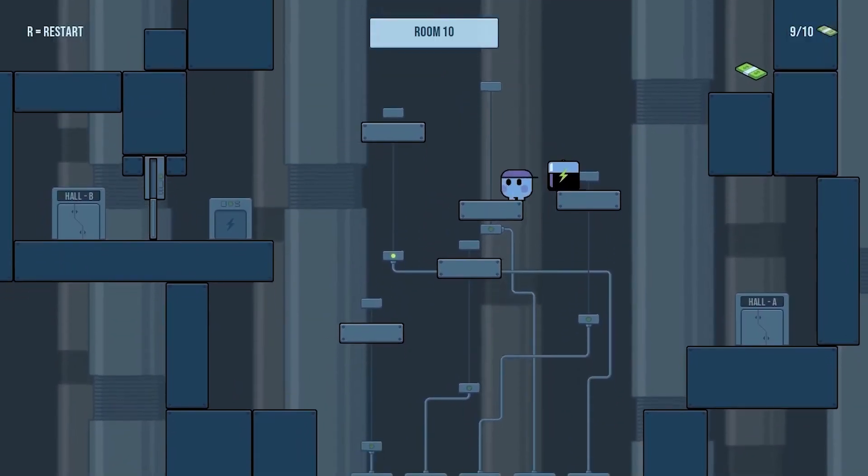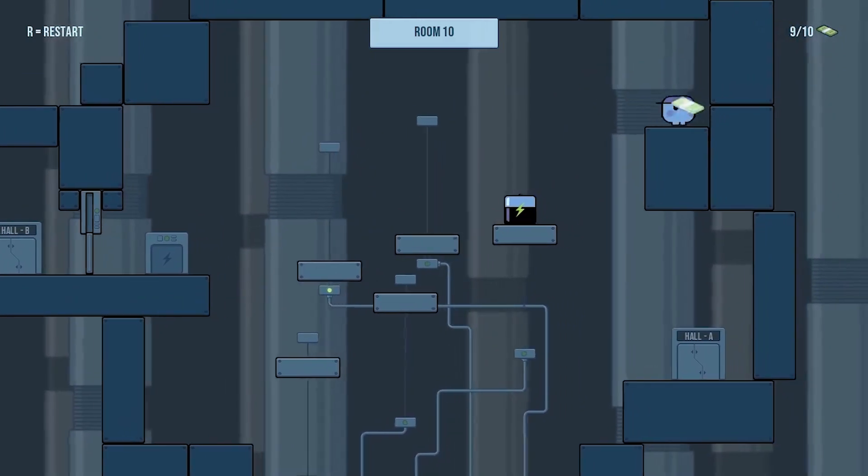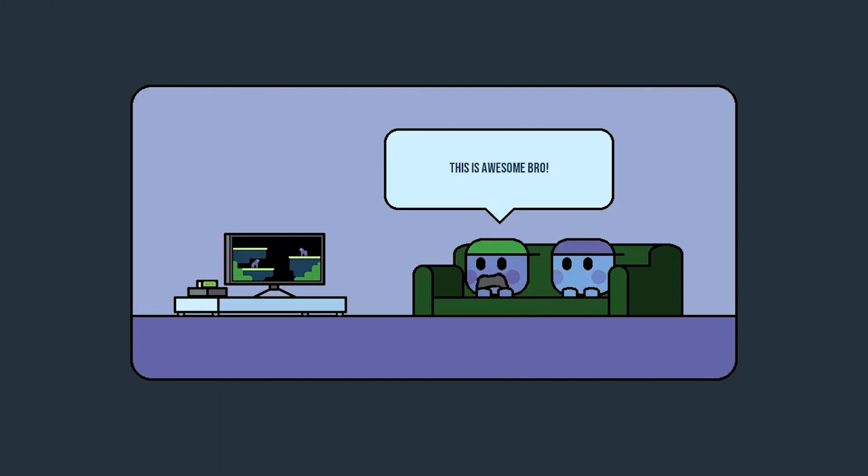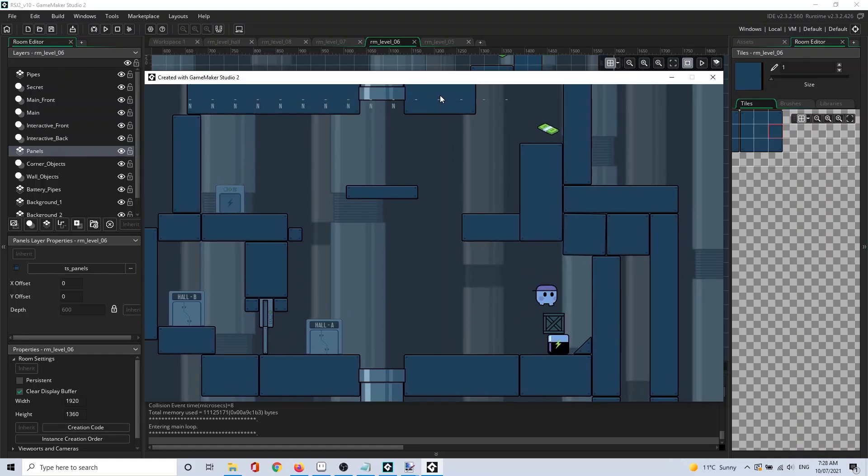Collecting the visible cache in each level will give the player the first ending cutscene. However, I added in a couple more additional cutscenes that are unlocked by finding the hidden cache within the game. Some of it is hidden behind these fake wall panels.